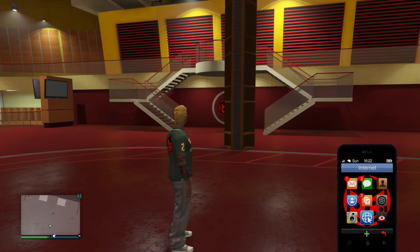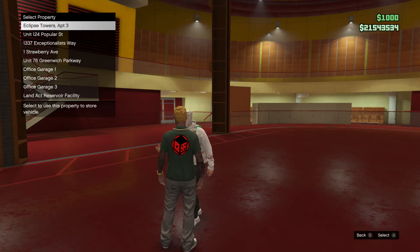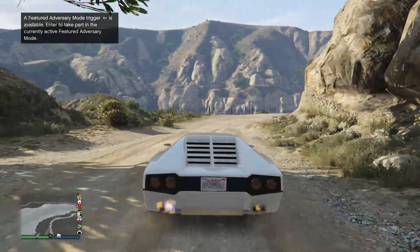Our next vehicle for this Doomsday Heist DLC update is the Stromberg. This vehicle is an underwater vehicle — it can drive underwater like a submarine. There aren't many submarine vehicles in this game you can actually drive and control, so seeing a car form that can access submarine mode is something I definitely have to check out. It costs 3.1 million. It's pretty cool to have a vehicle that's actually able to be submerged in water.